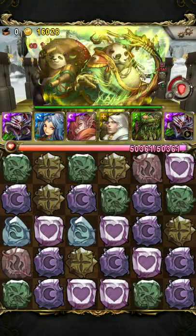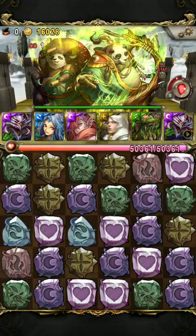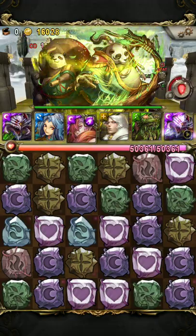Next we have Panda with Neutralize, which is why we didn't activate Nova Lee's. So here, activate Nova Lee's and activate Asatoth to clear the entire board.